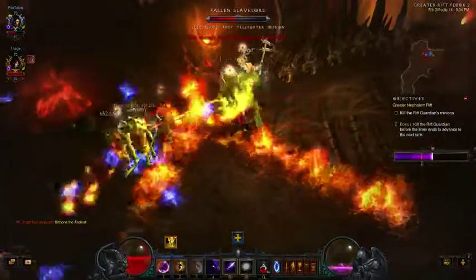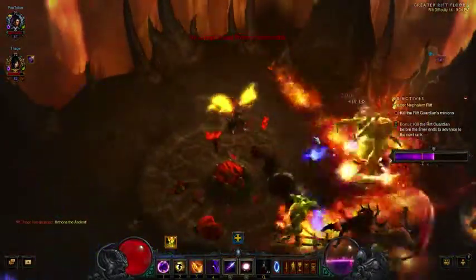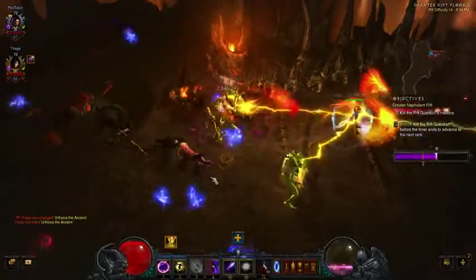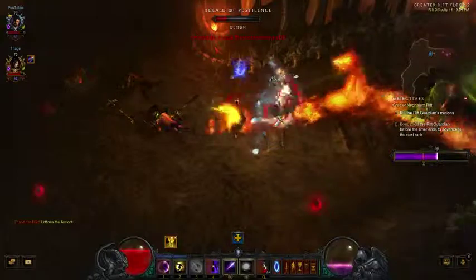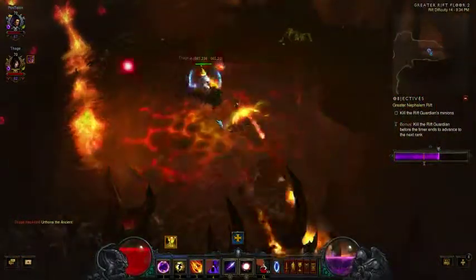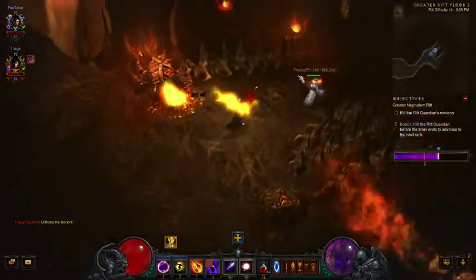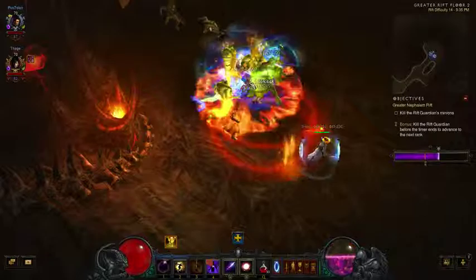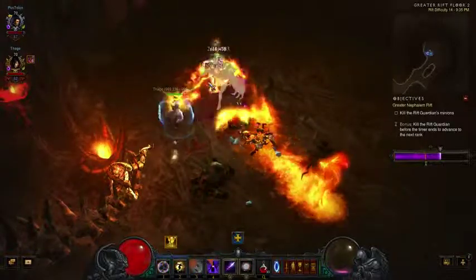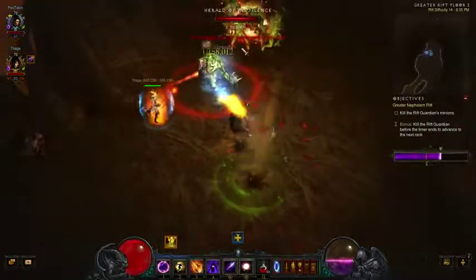I don't have enough arcane power. You can see he's teleporting to the area — watch out, he's electrified. Electrified does a lot of damage. You can see Robert is using the fire hydra, which does damage in a line. He's mostly fire damage right now, and he's using the same meteor that I am. He's also using fire Magic Missile.